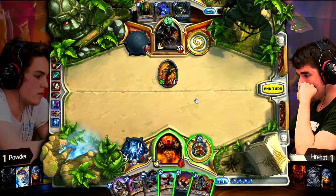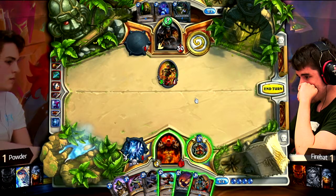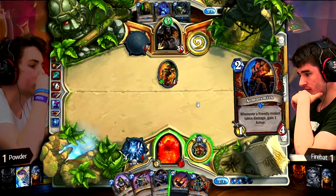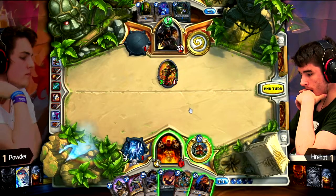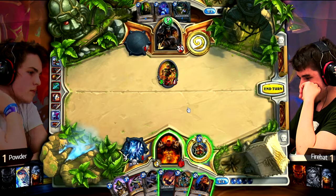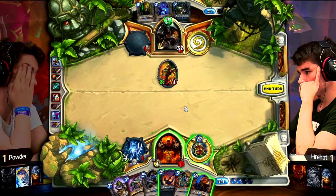Maybe Firebat thinks differently. However Firebat thinks right now, he is in trouble — dropping down to 14. There is 7 points of damage at least in hand. I was wondering why Powder didn't play Eagle Horn Bow — he would get a charge from Explosive Trap and also keep 2 minions alive. Maybe it's Control Warrior with Grim Patron and he runs Harrison Jones. Oh, Armorsmith! There it is. But he doesn't have a lot of Whirlwind effects, only Death Bite, which he should use right away. Firebat got a really bad hand. The question is if you can actually save Death Bite for Grim Patron — how do you win this game?